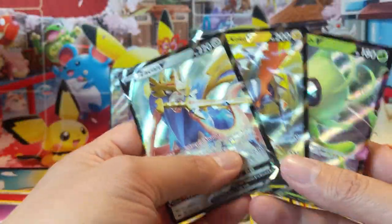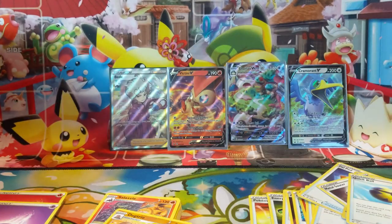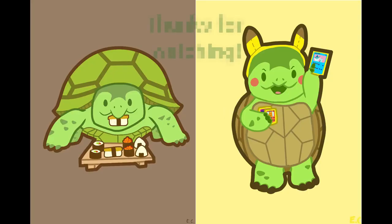We got gypped — no secret rare out of this booster box. That is very disappointing. Although I guess we did get the Zacian, which largely makes up for it. Not gonna lie, I'm pretty salty about this. But hey, that happens sometimes — kind of unfortunate, but we'll take it in stride. Make sure you enter the giveaway, check out Monday's video, and thanks for watching. Thanks for all the support — I'm Wanna Turtle and I'll catch you guys next time. See you guys next time, bye!